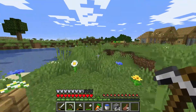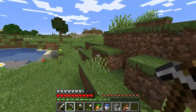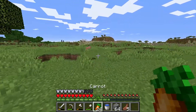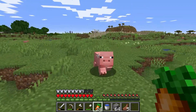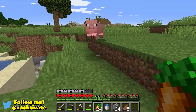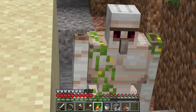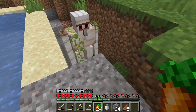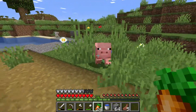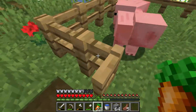We need to find one more now and we can start breeding these guys. There's one right here and wow, there's a bunch of pigs out there, but we'll grab this closest one - we only need two, because once we have two we can just start breeding them. We'll put this pig inside this pen and yeah, beautiful - two pigs in here. Let's breed them up.